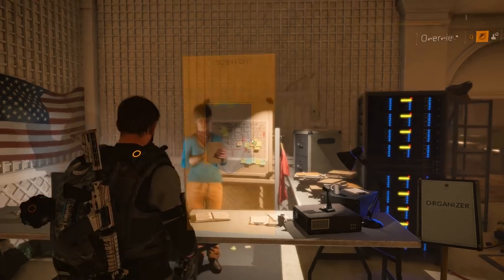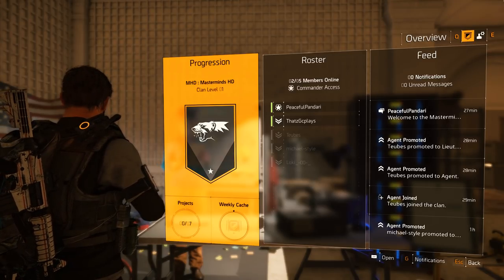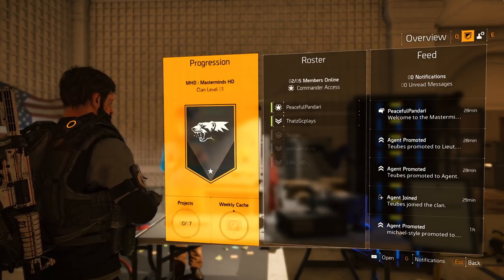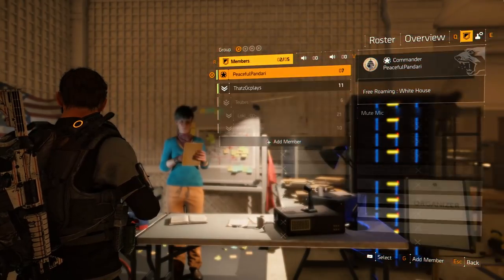The Masterminds HD clan is available to join on PC, PlayStation 4, and Xbox One. If you're interested in joining the clan, join the Discord and we'll contact you about your membership. I'm excited to take back Washington DC together and build up a clan, so hopefully I'll see you in game.